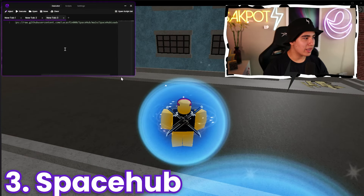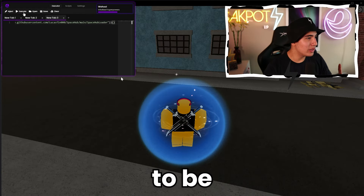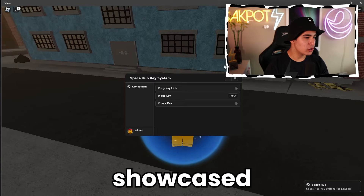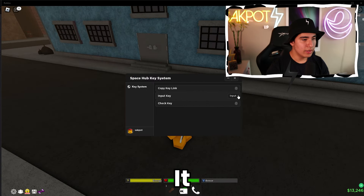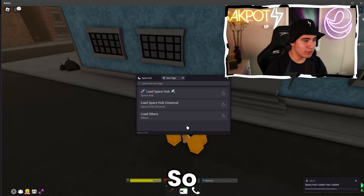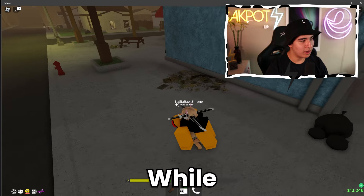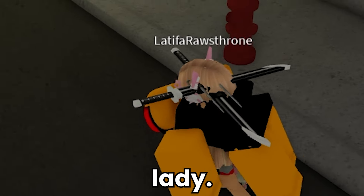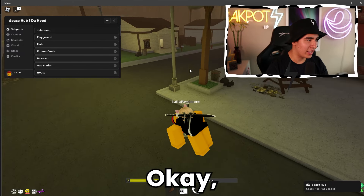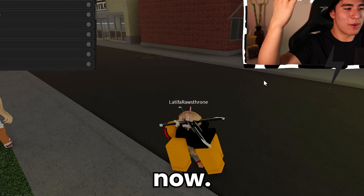Here we are loaded back in — let's paste and inject. This next GUI is going to be Space Hub. I have showcased this on the channel before. It unfortunately does have a key system, but it is super quick and easy to use, so I don't really mind it. Let's get it open. We've got the GUI up. First off, we've got teleports.